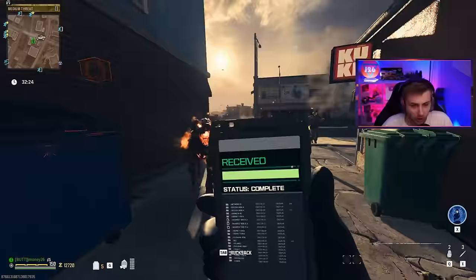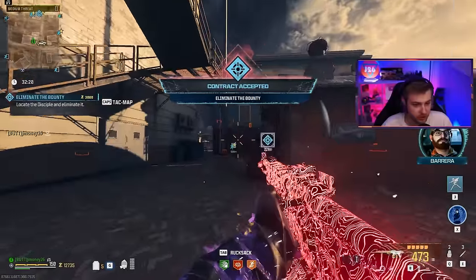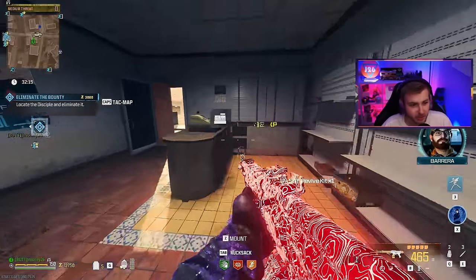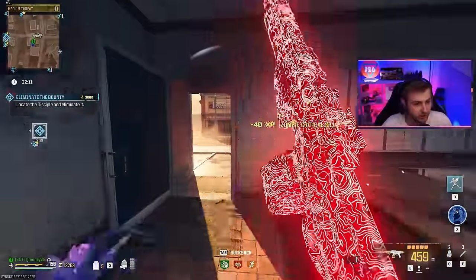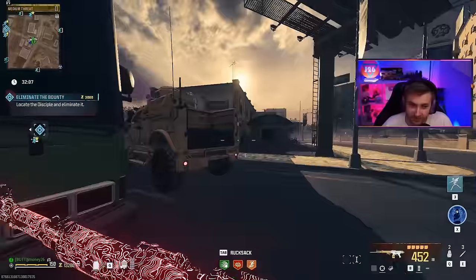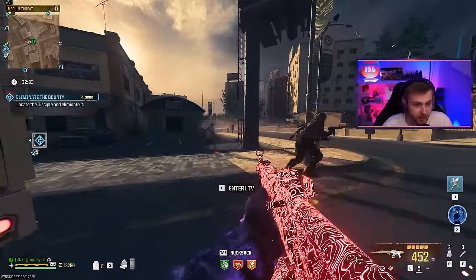I've also seen some people ask why I come in here with a Pack-A-Punch 3 Crystal, Legendary Tool, Mag of Holding, and Golden Armor Plates when they're going to give it to me anyway when I go into the Unstable Rift. That's just because I want to test the weapon out here in Tier 3 and everything prior to going into the Unstable Rift. And when I test out these weapons, I want to make sure that they're at the maximum damage they can do.